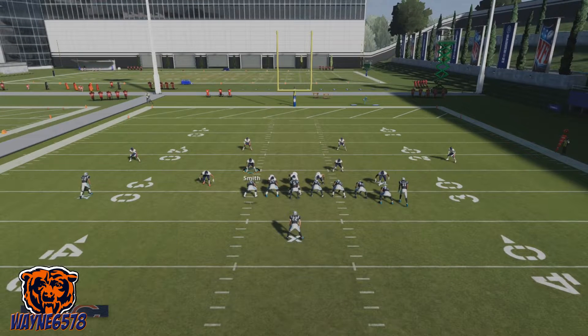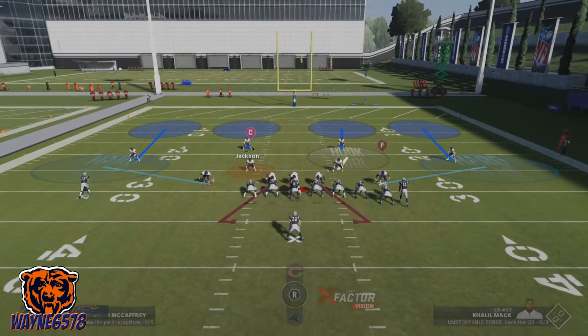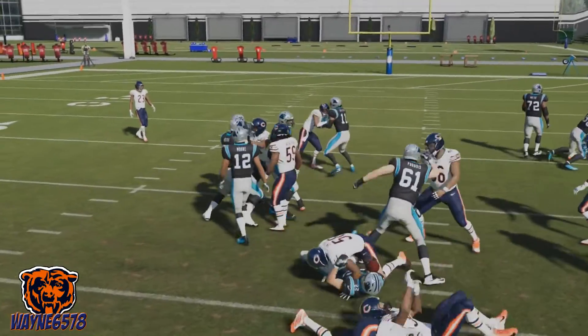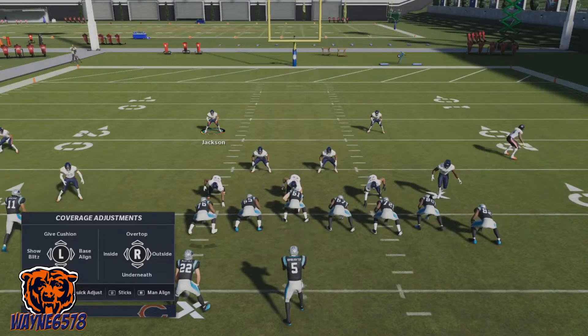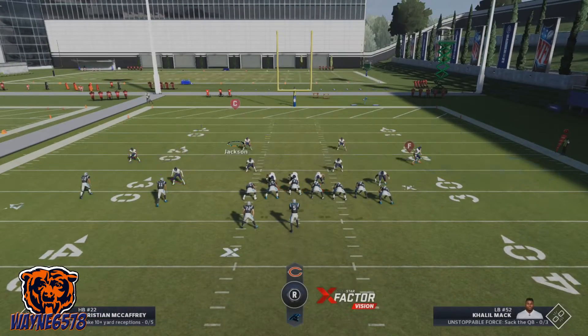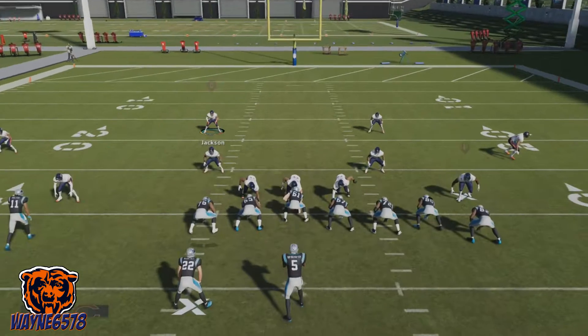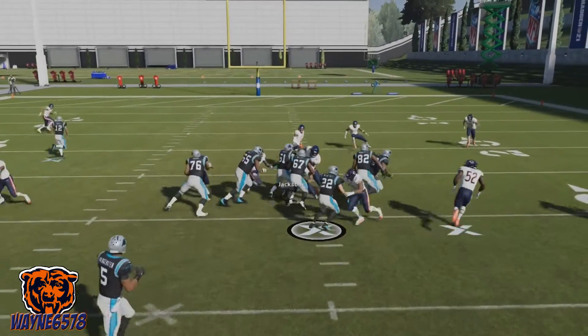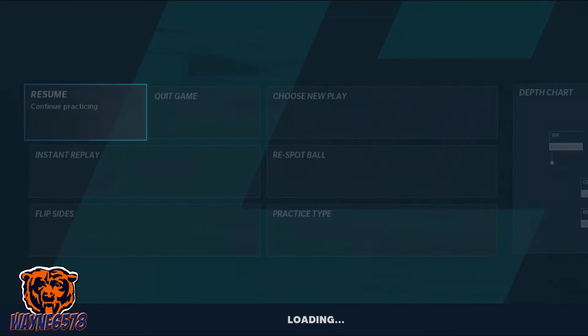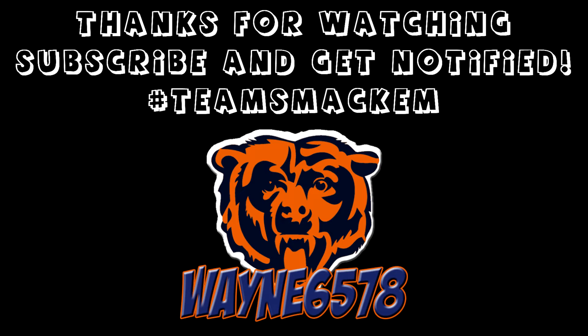They will not get big runs. This is a bunch formation — base align, crash into the middle. We're shutting this inside zone down, shutting every run down. For this one, we're going to crash that to the right — running back is on the left. Smack him in his face! Enjoy the video, smack these guys in their face. It's your boy Wayne6578 — I'm outie, but I'll be back. Thanks for watching. Subscribe to the channel and click that notification bell to be notified and join the Team Smack'Em Nation. Let's go.